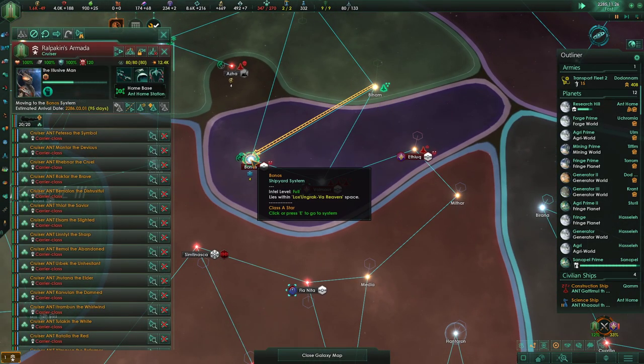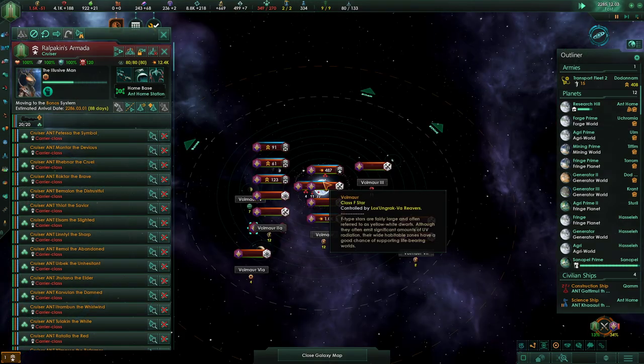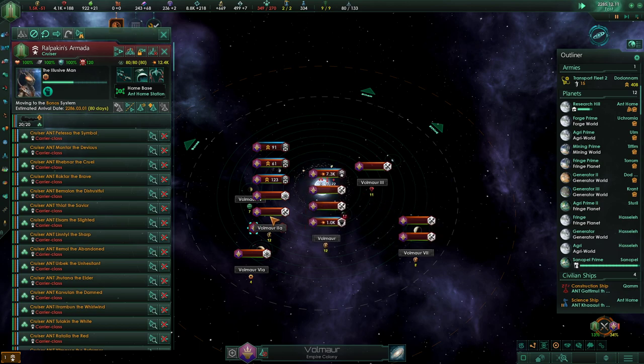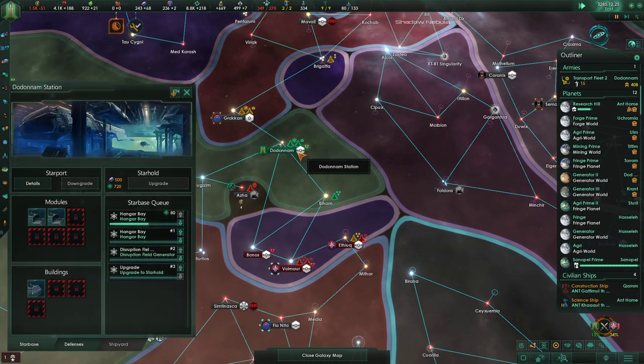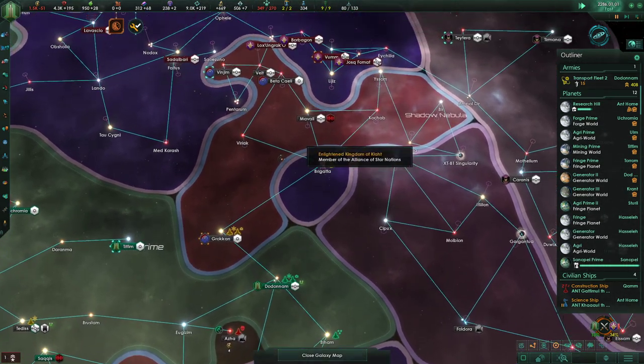Maybe we should now just take the opportunity to take this system from them and then just follow them. Let's see what they are up to. They are just standing over here, not doing anything — I wonder why. Getting a hangar base, so you'll definitely be strong.